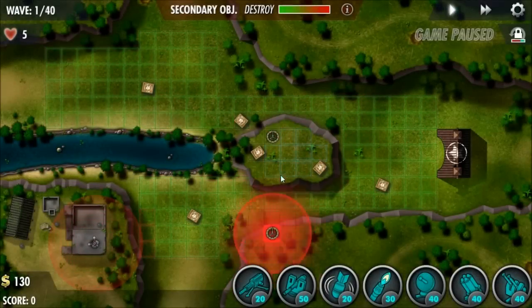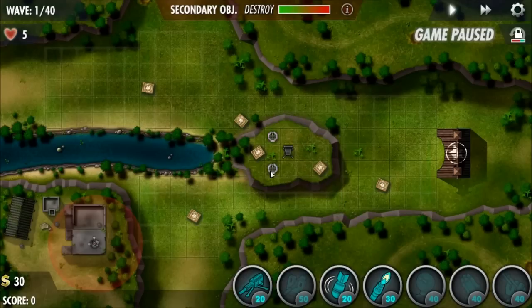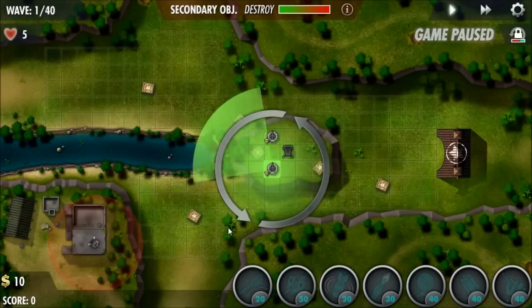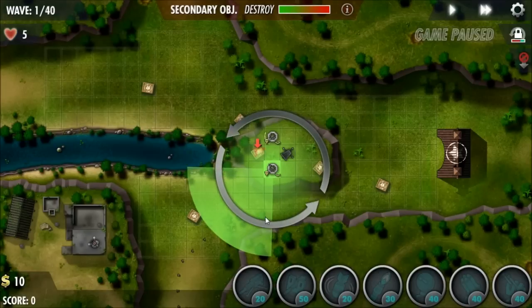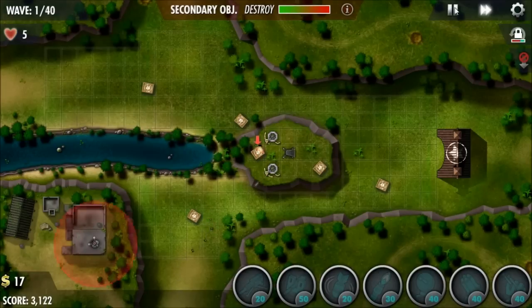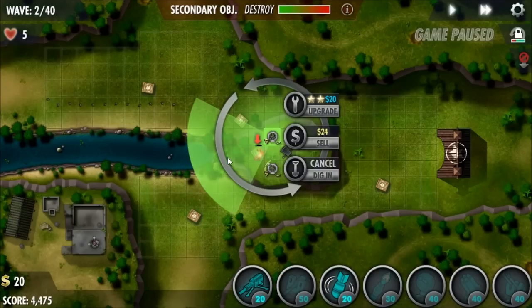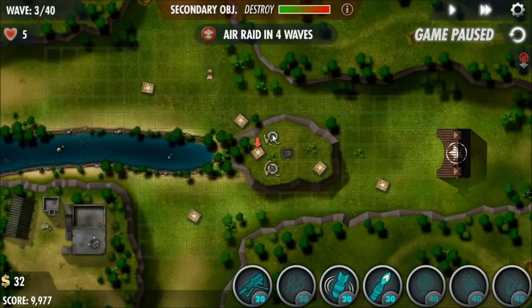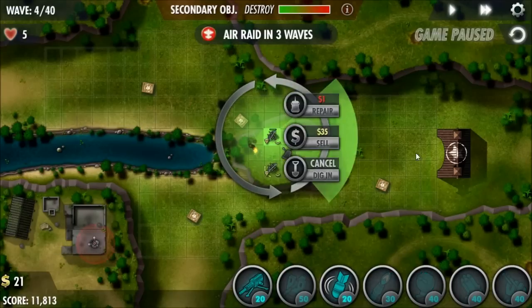Starting off, I'm going to have this on fast forward most of the time. We're going to build a couple machine gun turrets on the high ground and a comms tower right in the center, then dig those in and reposition them and start shooting this crate right off the bat.